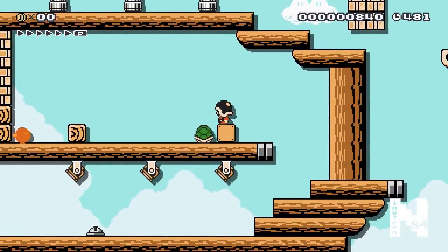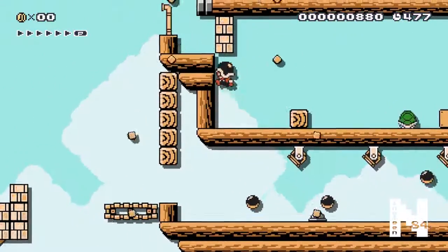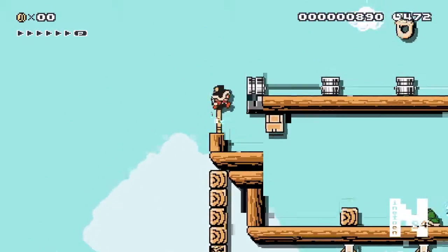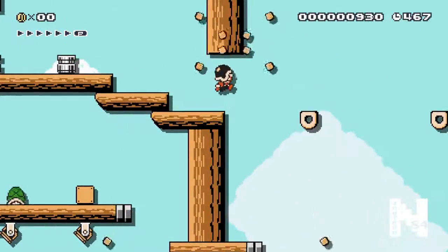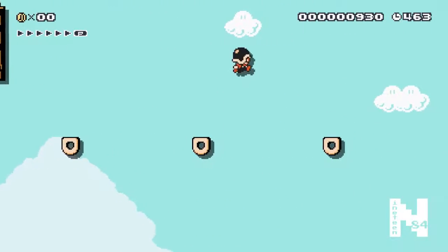Here you're going to throw the bomb about halfway across this gap so that it blows up both blocks there. Otherwise there are some other ways to get through - there are some backup plans for some of these areas, and I'll show you those a little bit later. There was a helmet up there - if you lost it you can grab it, because you're going to need it to break through those bricks.